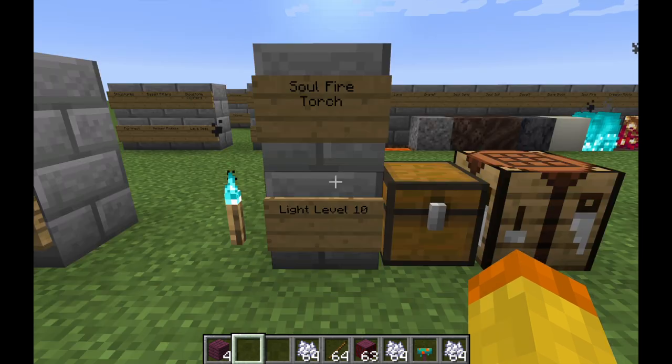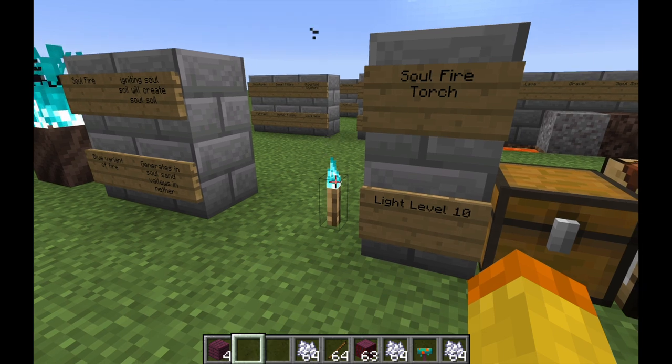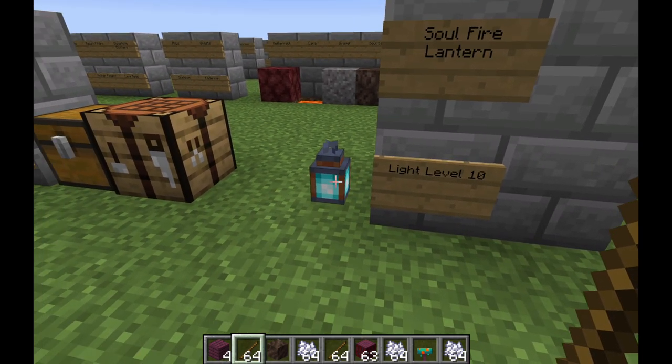The next thing is the Soul Fire Torch. Unlike a normal torch, which has a light level of 14, it has a light level of 10. It looks like this — basically just a blue version. The next thing is the Soul Fire Lantern. The Soul Fire Lantern also has a light level of 10, and you can tell there's a pretty cool appearance to it — it's a little different than a normal lantern.